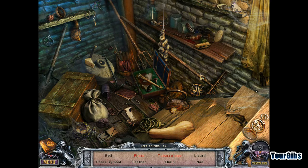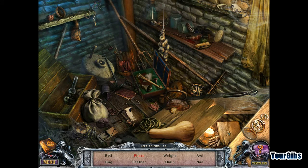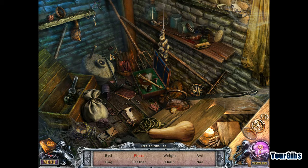Old-fashioned iron? No. Snail. What do we have in here? It's box-ception — a box within a box. Whoa, holy cow, this place has fallen apart. That's only half of the photo, I need the other half. Oh, there it is. A bell, a bug, weight, and a chain. Rope and a nail.